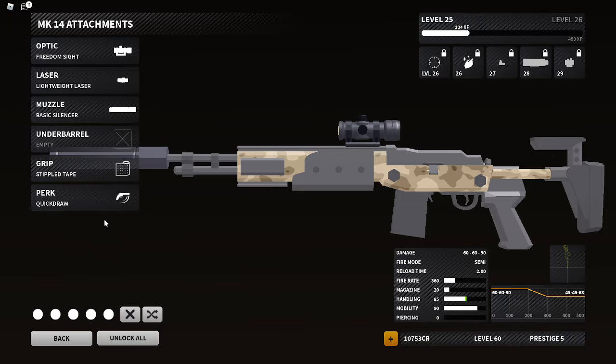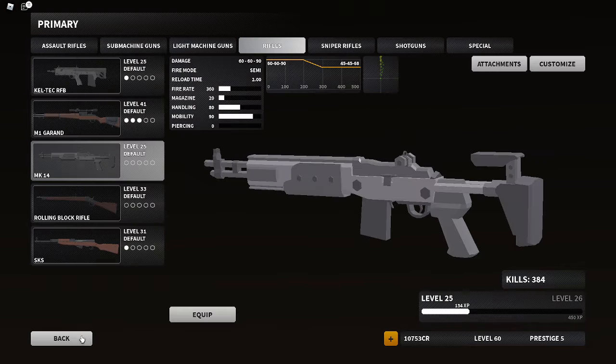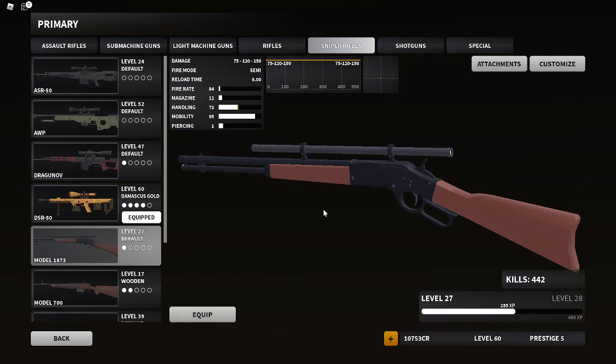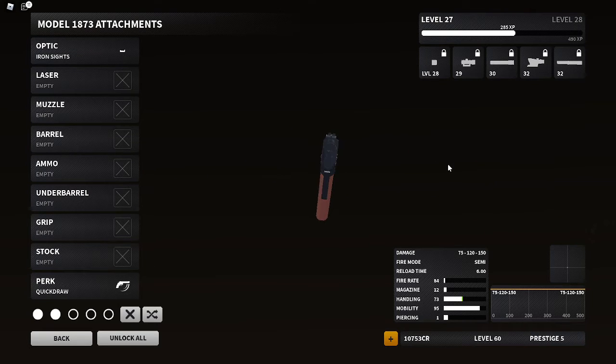We're not going over this one — I'm just getting rid of everything. I can go over this one's update in a different video. Sniper rifles — we also got a revamp on the model. Now there are iron sights for it, which are actually really clean if you look at that.